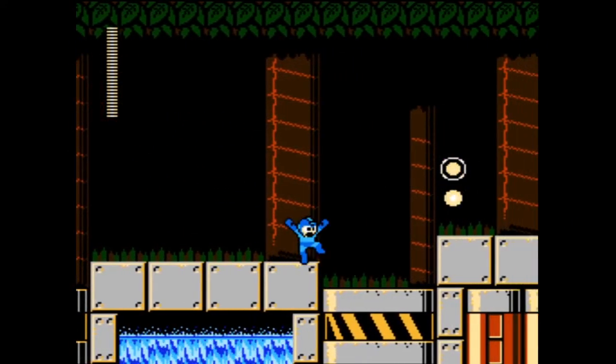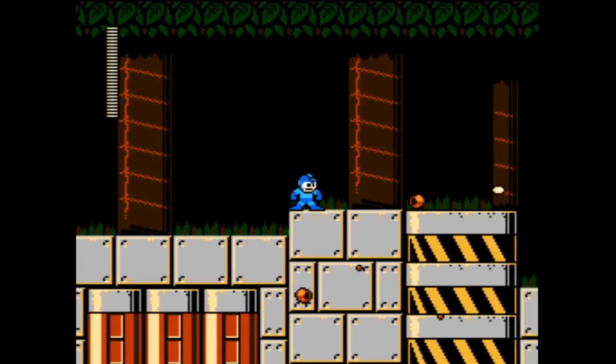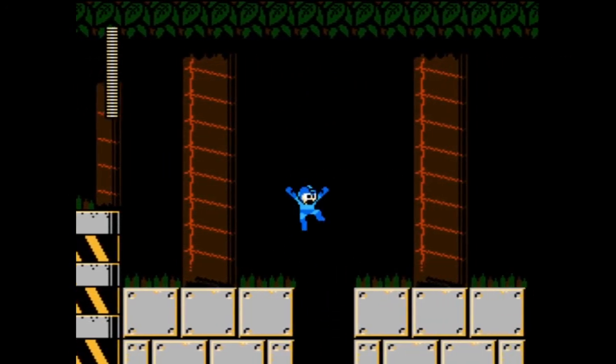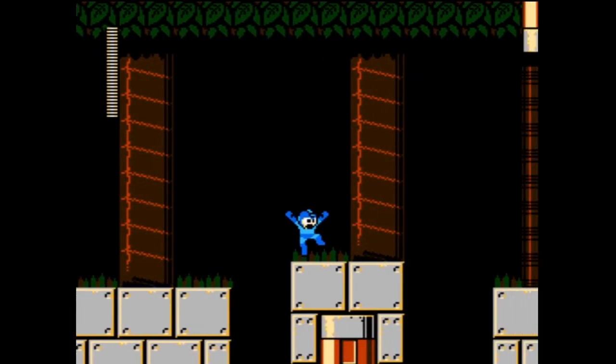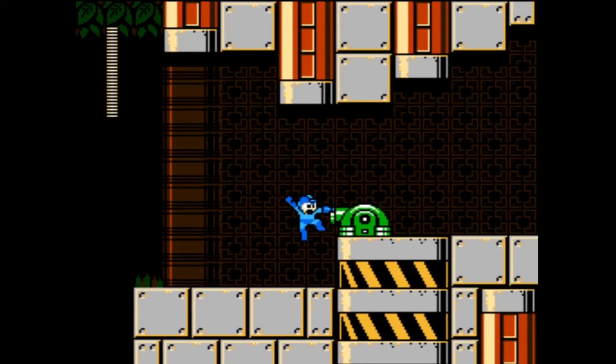First in this level we have these birds dropping rocks, which is reminiscent of the birds that drop the eggs in — I believe — Air Man Stage. I think it's Air Man Stage, but these I find a lot easier than the eggs because they don't burst into 10,000 little birdies, which is great.